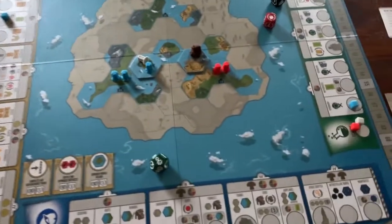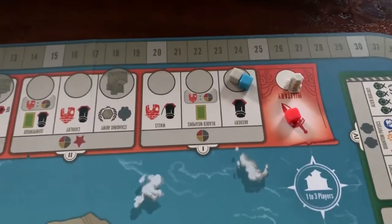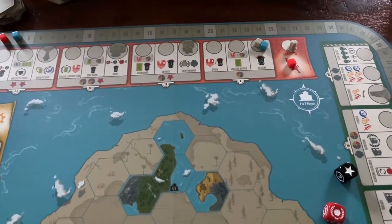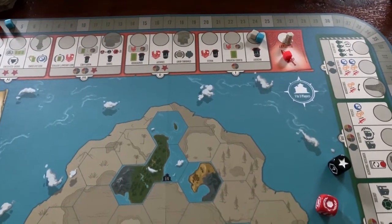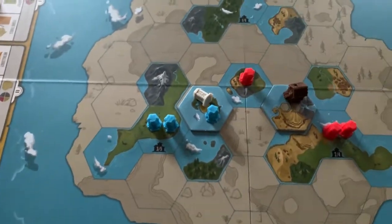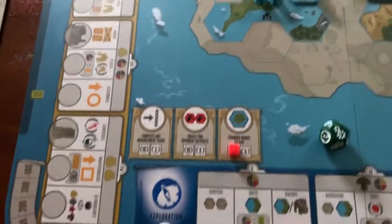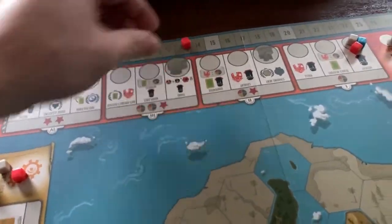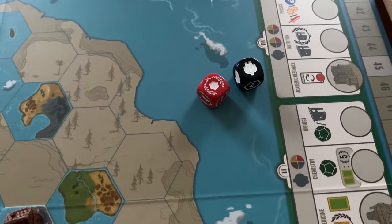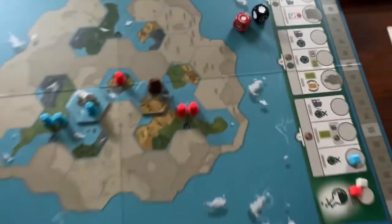Our turn — benefiting from our expansion, we're going to take the cheap military action and grab the middle tile. We pay one worker, move up on the track, and place an outpost in the middle for 10 points, putting us at 13. We roll the die — the result offers three points or a worker; we take the worker.